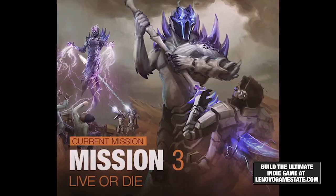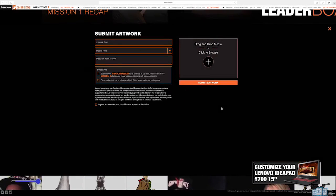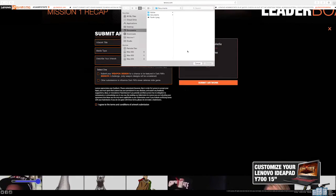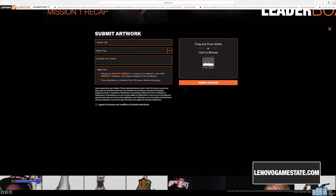There's more missions to come and we're really excited to see what comes out of those. If you guys haven't heard, Mission 3 is called 'Live or Die.' This is where you get to design your own weapon that could be featured in the game, which is pretty cool. You go to lenovo gamestate.com, click 'Submit Your Artwork,' and you can upload it from there. It doesn't matter how talented you are, how old you are, or what your experience is — just submit something and be creative.